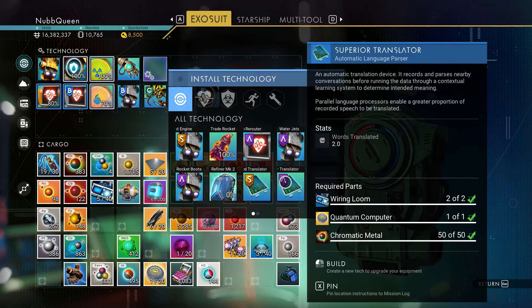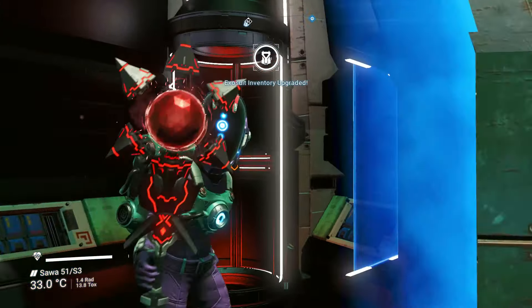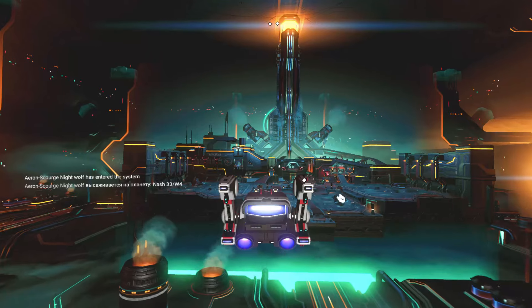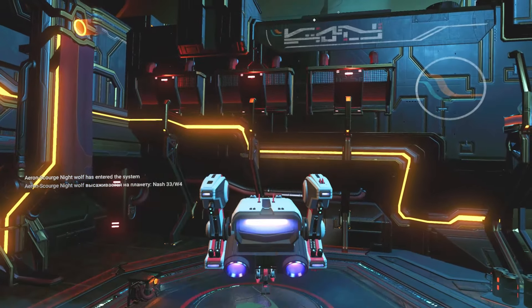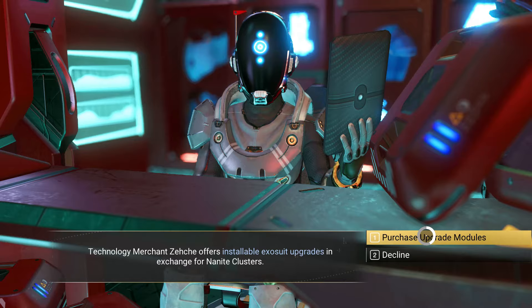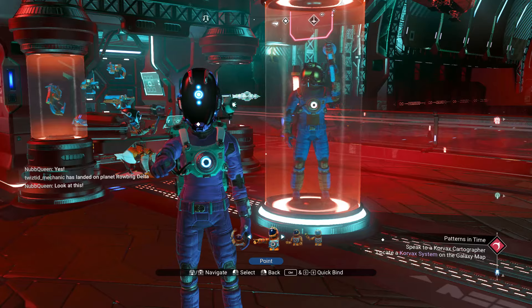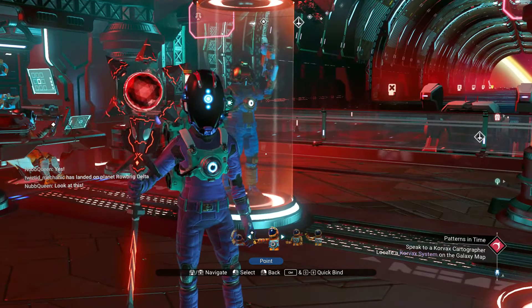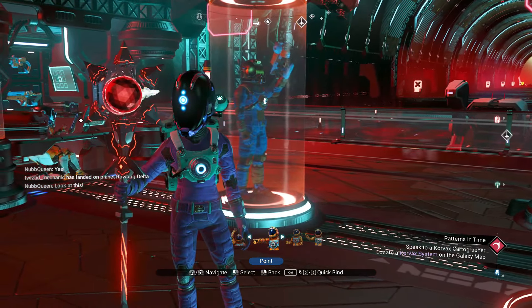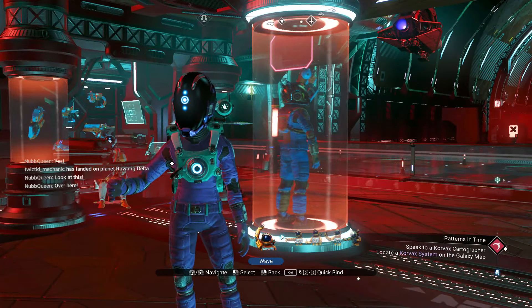So now we can store more things and install more technology items onto our exosuit. If we want more technology to choose from, we can always get them from the anomaly, exosuit upgrade station, or any space station. Hope these are helpful! If you're a pro at this game, please leave some pointers for us new travelers — I love reading them. Good luck out there everyone, see you next time!